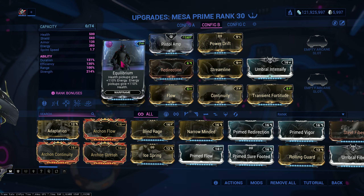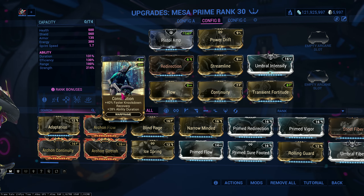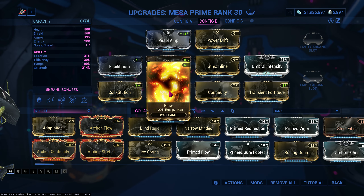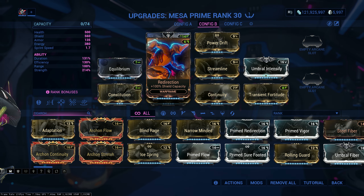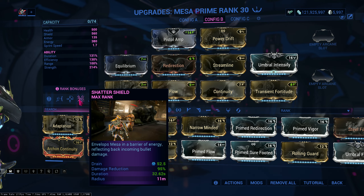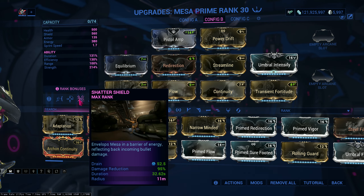Constitution and Continuity for ability duration, Flow for max energy, and my survivability mod is only Redirection because Mesa is already pretty tanky with Shatter Shield — 95% damage reduction as you can see.